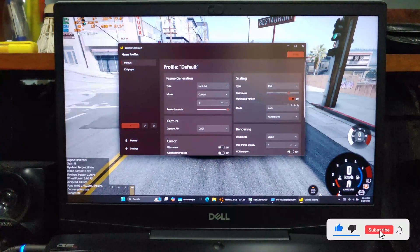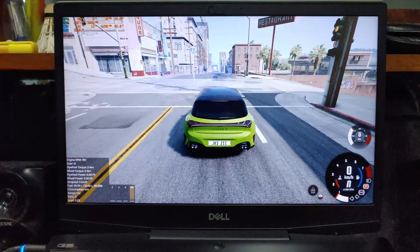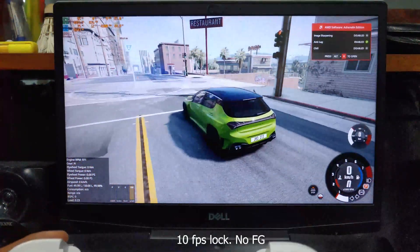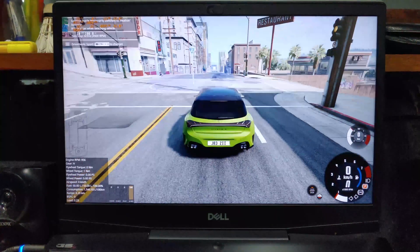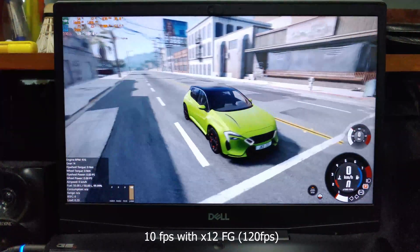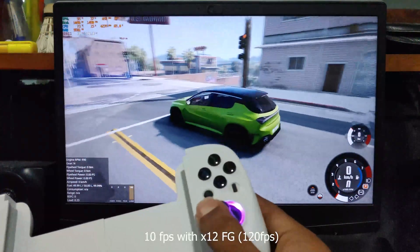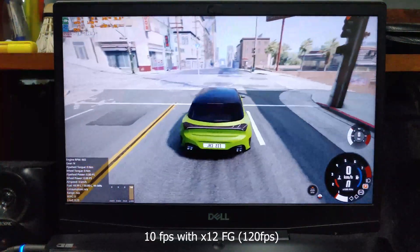Now let's lock it to 10fps. This feels terrible and the input lag is horrible. Now let's enable FG at 12 times and see what it can do. It feels smooth, but doesn't feel good — there are major artifacts and terrible input lag. Of course this is totally expected, but LSFG has done a fantastic job considering this is 10fps. They recommend using this with at least 60fps or above, but I find it pretty usable even at 20fps if you can handle some artifacts and input lag.